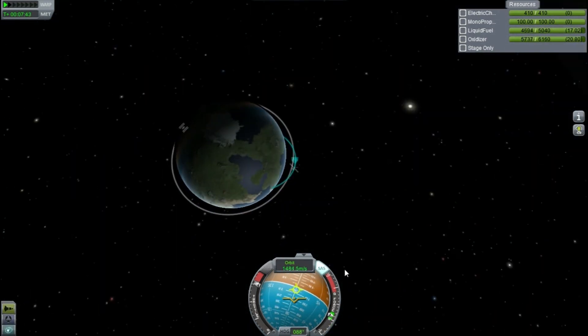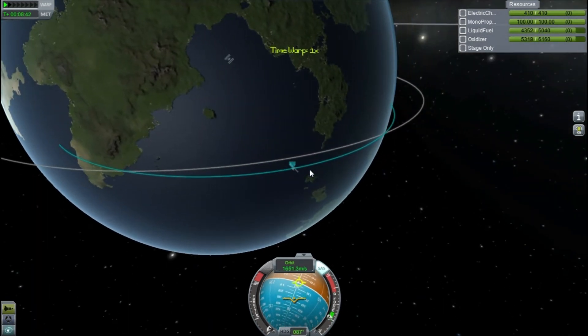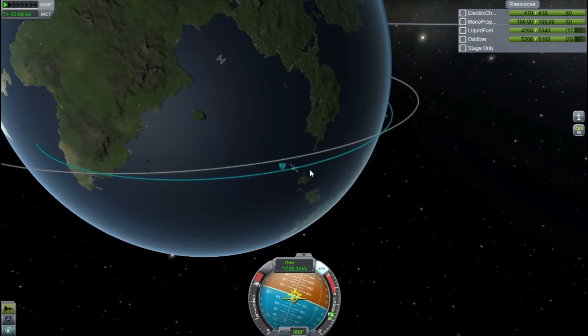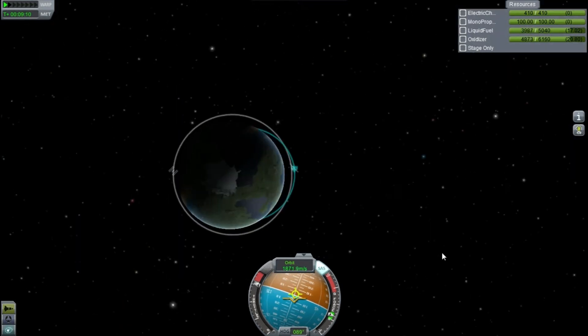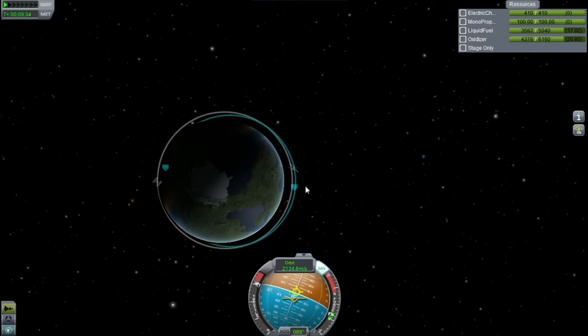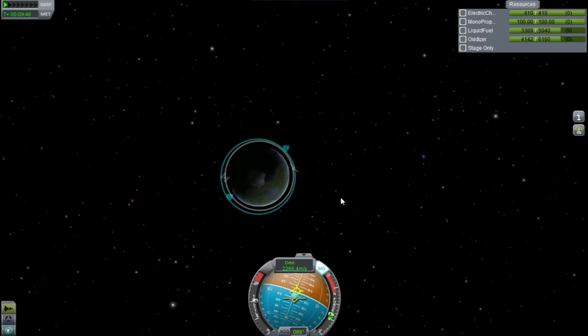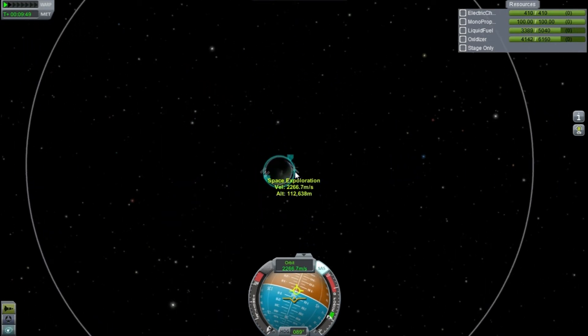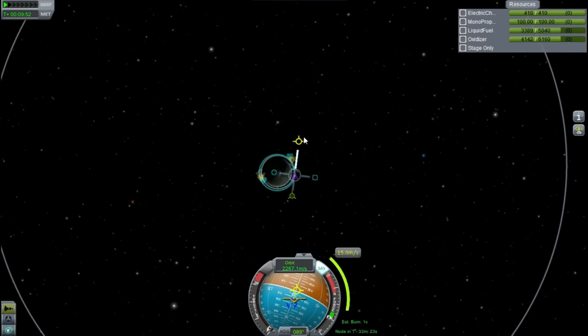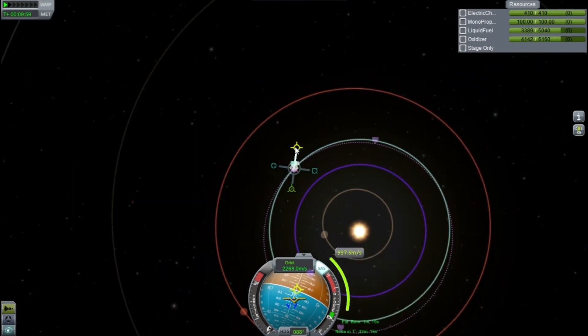Dropping down to our final engine to get maximum efficiency on this fuel. We start to circularise our orbit, and it takes forever because we're going slow, so I warp up closer to the Apoapsis to get a little bit more efficiency and hopefully speed up the process. Eventually we see the periapsis appear and shortly after we have a circularised orbit, which is excellent. We haven't bothered docking with the station because we don't want to waste that fuel — it will come in very handy for interplanetary missions.